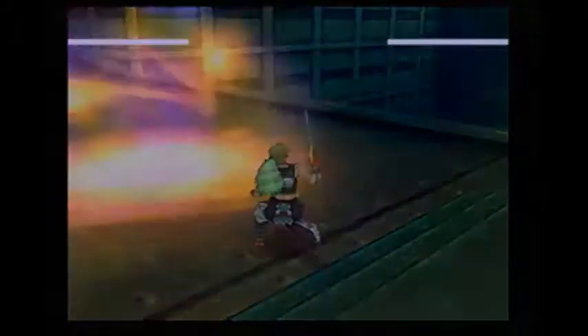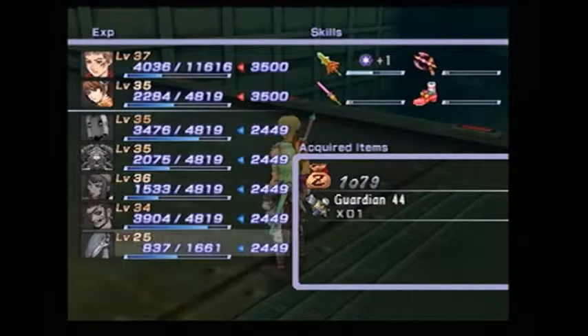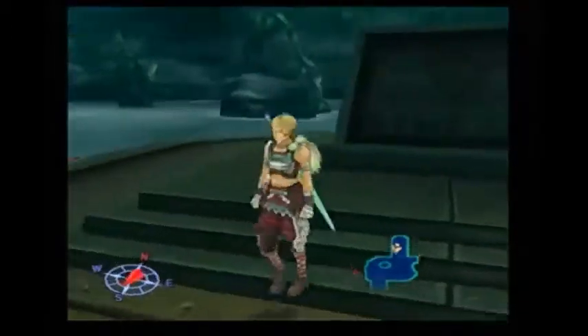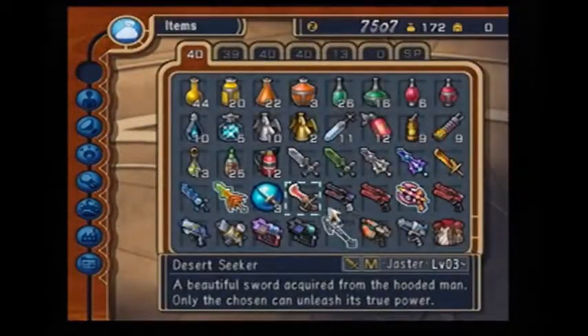Let's have Saw do the healing since you're not used to gunning against this guy. Go ahead and use Flash Sword again. You can also jump to avoid the Shockwave if you want to, but it would probably be easier just to guard against it. We get 1,000 Zen and Guardian 44, but make sure to keep everybody alive at the end of the battle — that way you get the full amount of EXP. As you can tell we got 3,500 EXP for that.